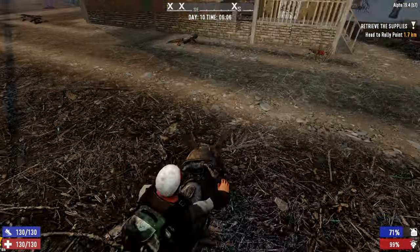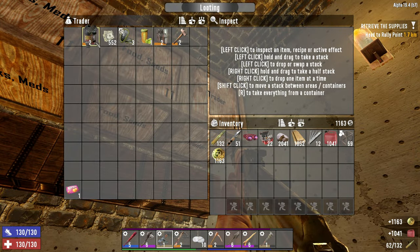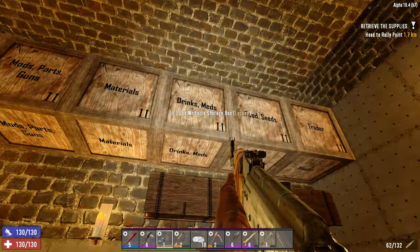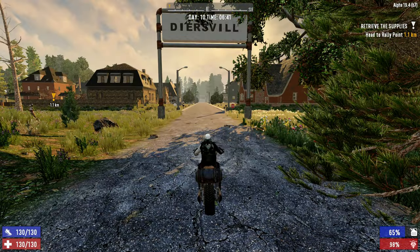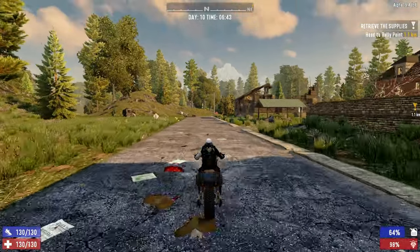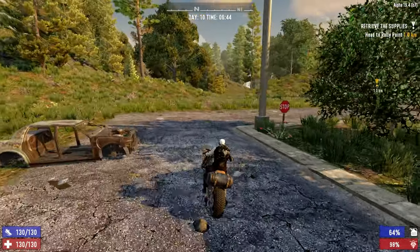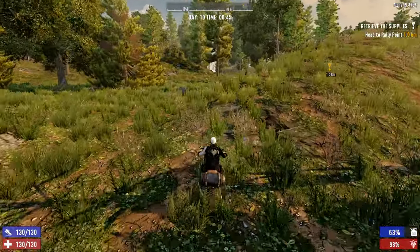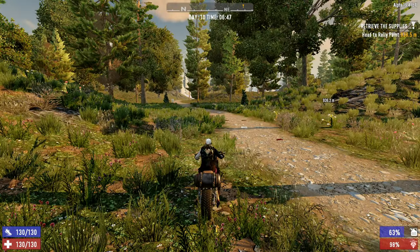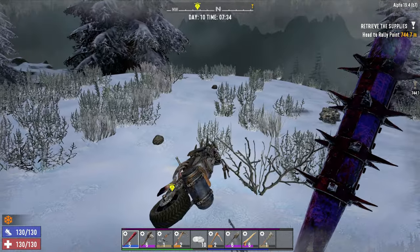I almost forgot — let's grab our gasoline and all the stuff we want to sell to the trader. We don't need that much leather or mechanical parts, let's take some of these too and sell those. Depending on how the time is looking when we finish up our quest today, we may stop in Dyersville and wrench some of these streetlights. We are pretty much out of steel right now and I like to have around 20 on hand just in case I want to craft a new mod.